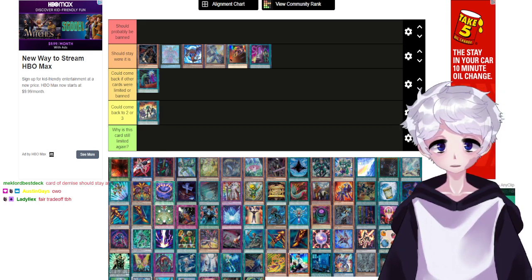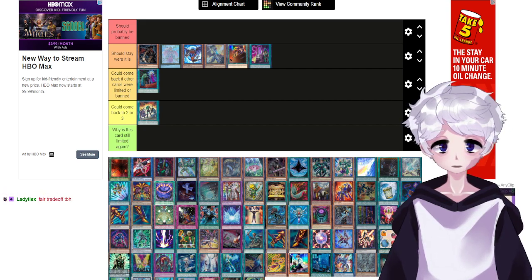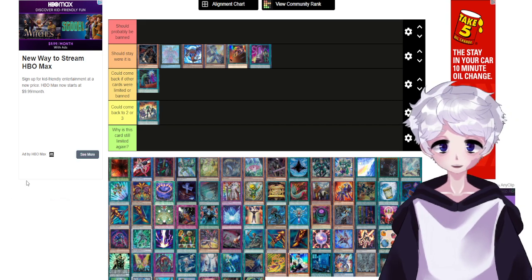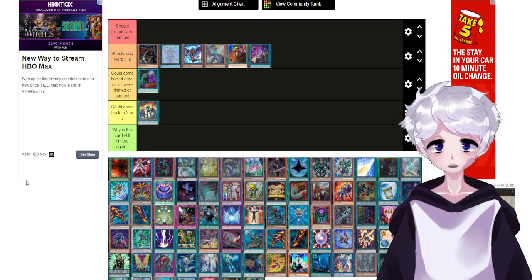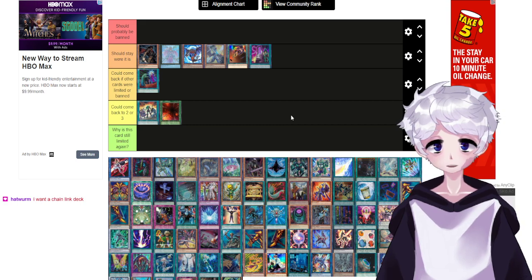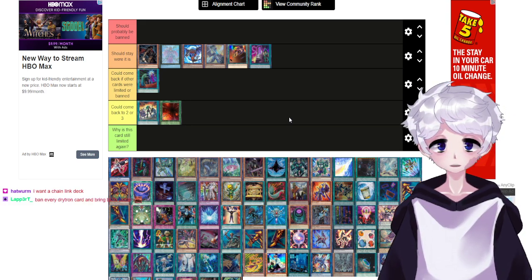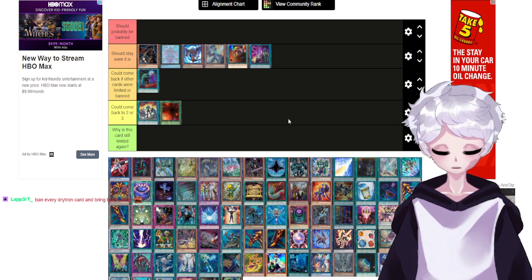Chain Strike says you can only activate it as chain link two or higher and inflicts 400 damage times the chain link number. You cannot activate this card if multiple cards with the same name are in chain — fair trade-off. I honestly think Chain Strike could be experimented with at multiple copies. I can't think of an FTK that would work with chain burn nowadays, so I think chain burn would just be a really annoying deck rather than a really powerful one.